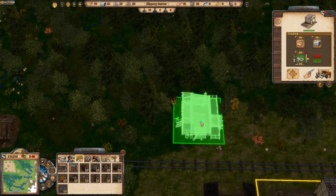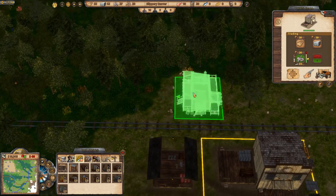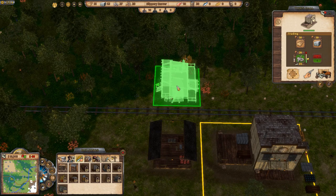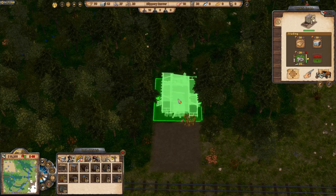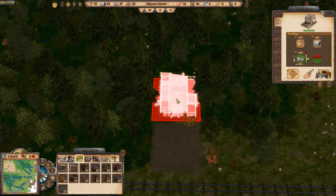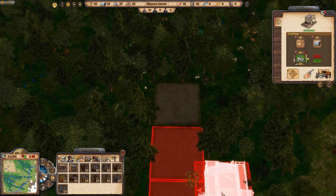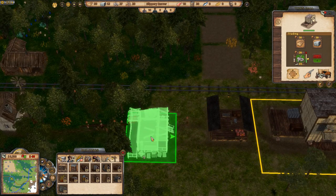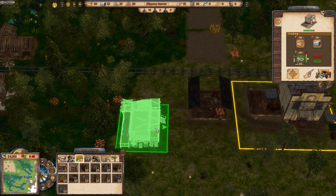We're going to start building some houses — we've just unlocked the shack. I want a street going up here and since we killed some bears up here we're going to call it Big Bear Road. I'm going to put three houses going up here, then flip them around the other way.